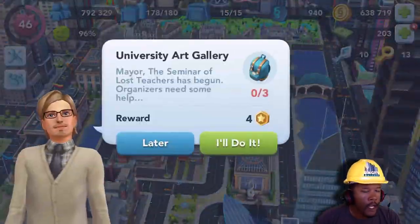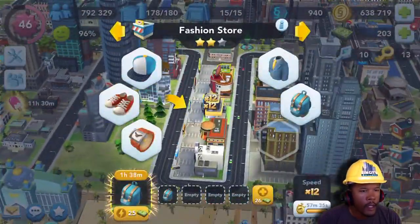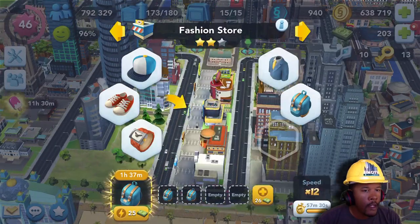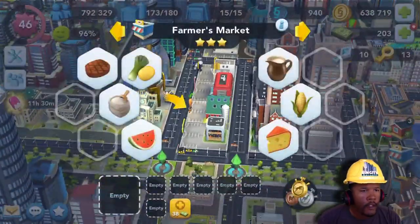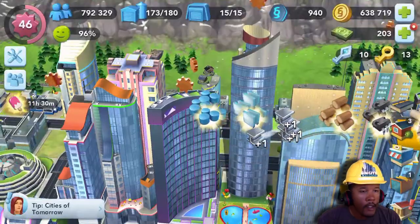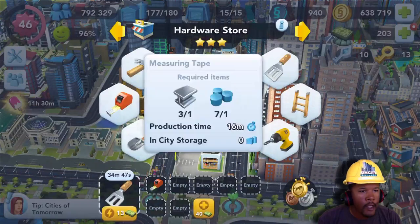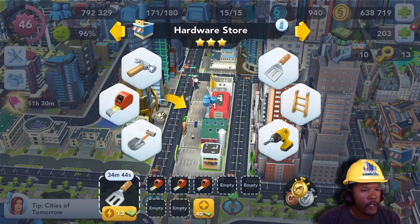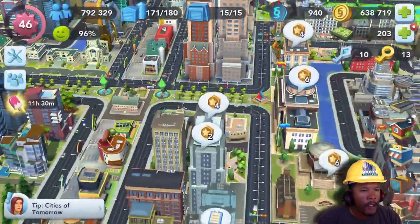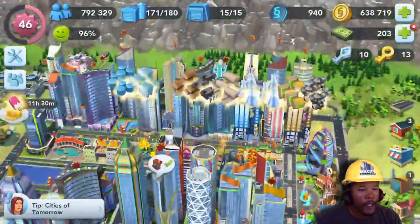If you don't have as many factories unlocked as me — I think I have 10 or 11 — just stock them full of high production time items, things that you use a lot like chemicals and textiles. They take like two to three hours to produce but you use a lot of them, so keep a lot of those stocked. That's tip number two: stock up with your items before you begin your Epic project.